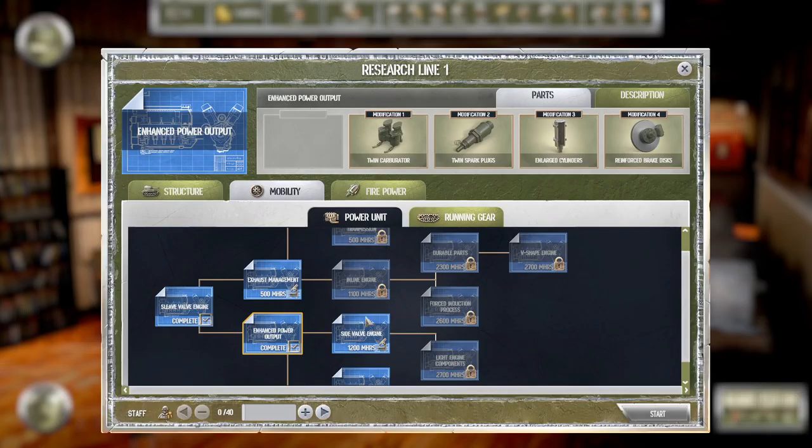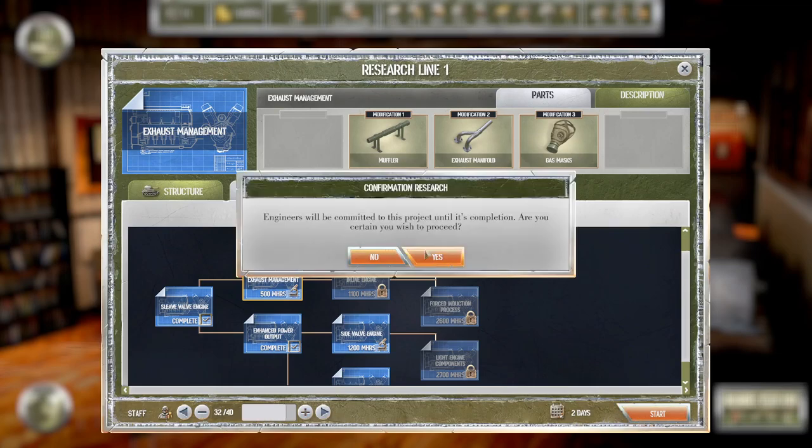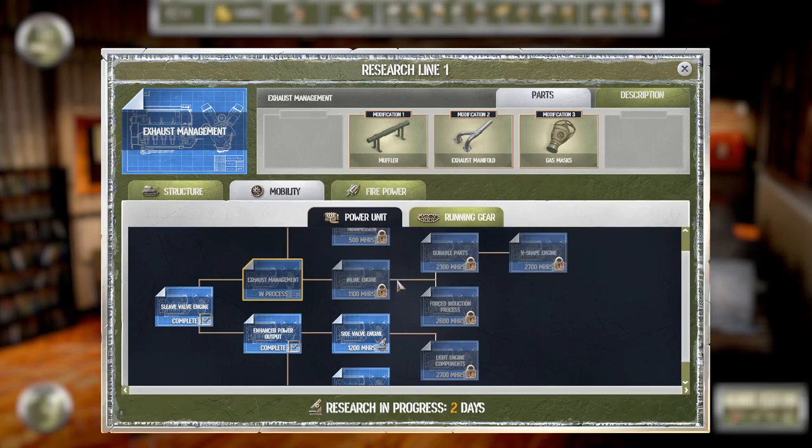Let's go into research and see what we want to do. I think exhaust management is a good choice — assigning 32 engineers again. Is there a point to making all these engineering projects before we've done a bunch of research? I'm curious when the first contracts are coming in.